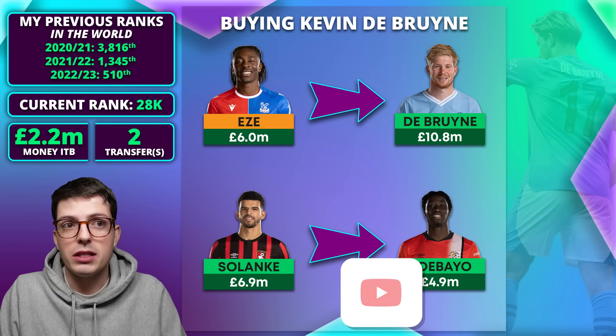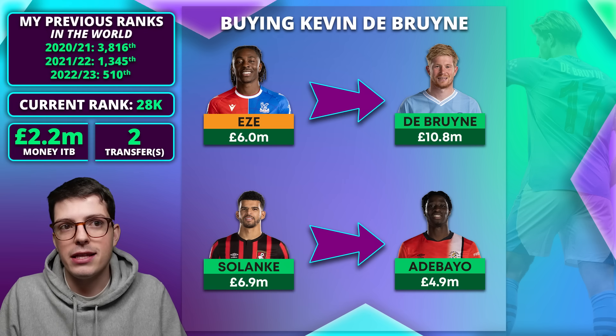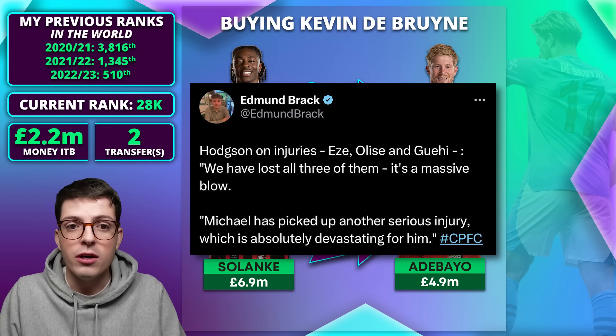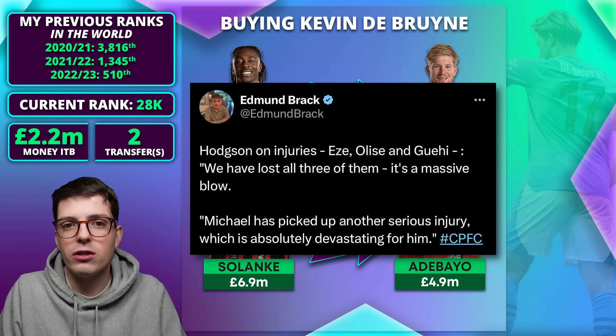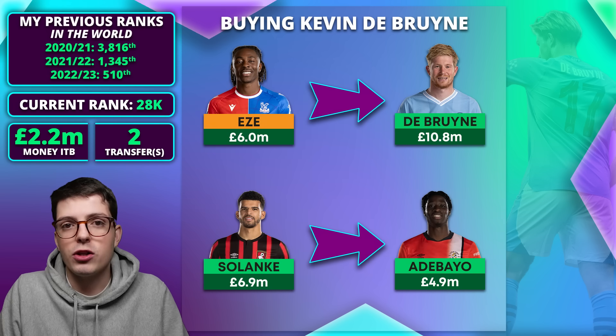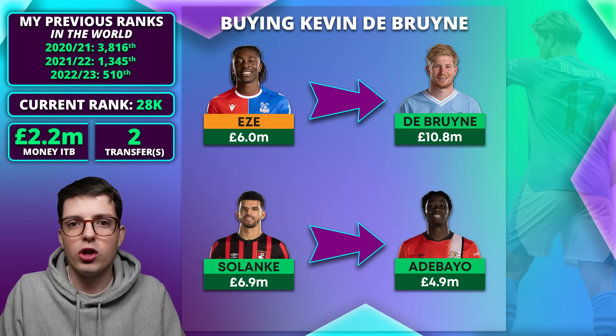So which players am I actually going to buy this week? We've had updates from Roy Hodgson today that Eze is going to be out for a while — original reports were two or three game weeks but it sounds like it's not even going to be that. Two to three game weeks would have been interesting as it might bring Eze back for Burnley at home in game week 26, but keeping him feels too risky. So Eze is likely to go and Eze to De Bruyne is a transfer I really want. If I was to buy Jota it gives me a big issue going into the blank in game week 26, and I also plan on doing Dominic Solanke down to Adebayo.